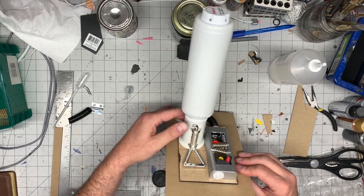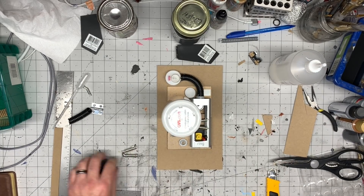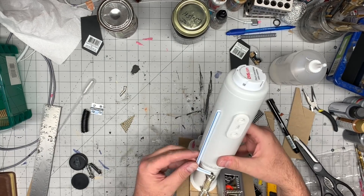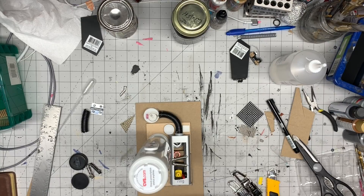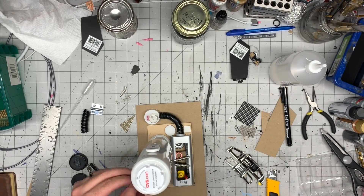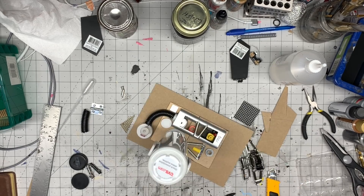I added a straw that ran up the side of the tube. And then when the thing was finally done and painted, I also went and added some wire — red, black, and green — just to give it a more realistic look, like thick cables.